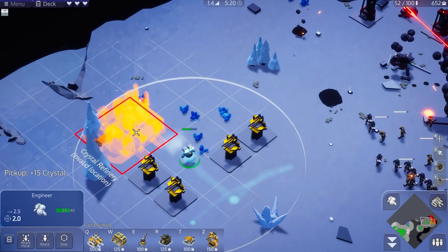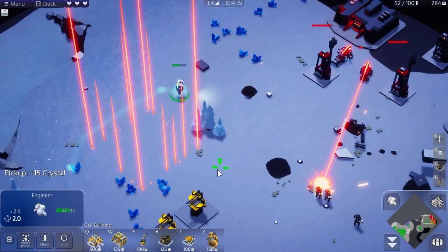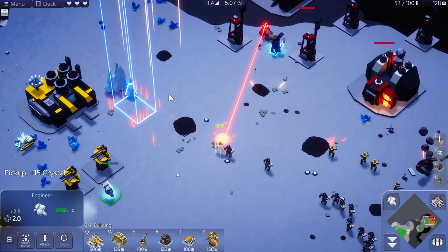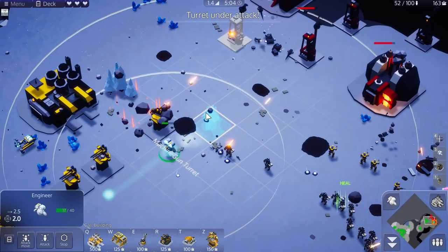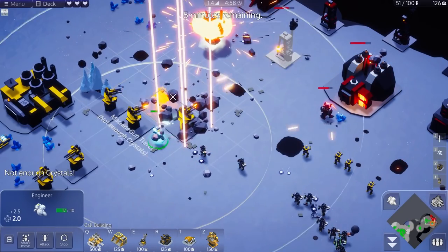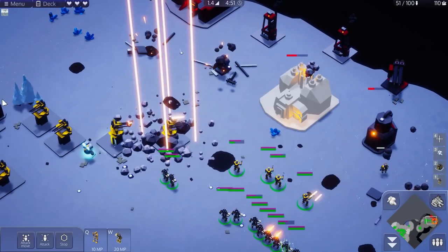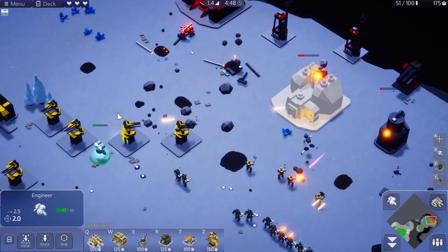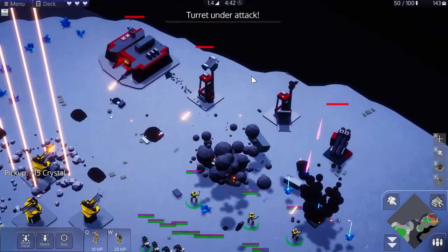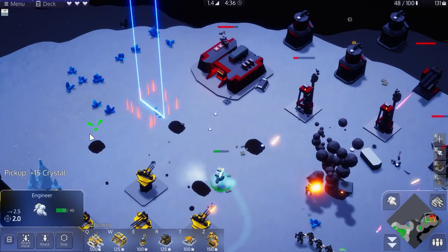There we go. You've got to be careful with the engineers - the lack of repair is a little tough. However, it only matters so much. This is how you photon rush. Admittedly I was kind of slow about this whole process. But yeah, once I got these turrets on location, everything else folds. And yeah, I can just keep putting these down wherever.